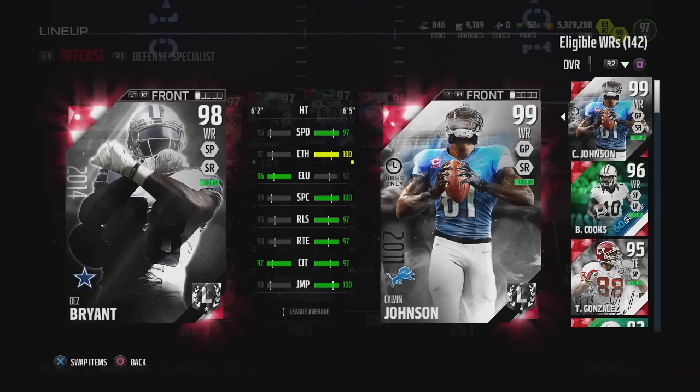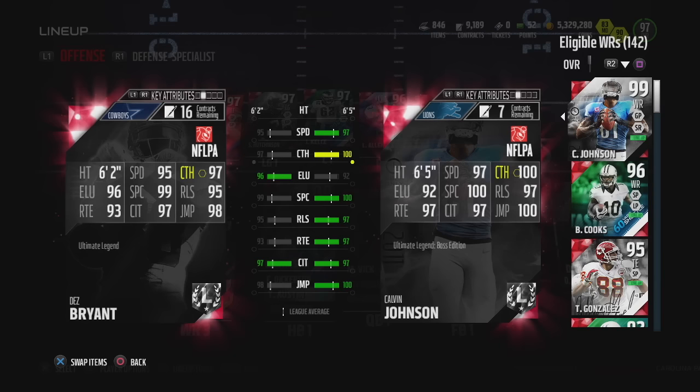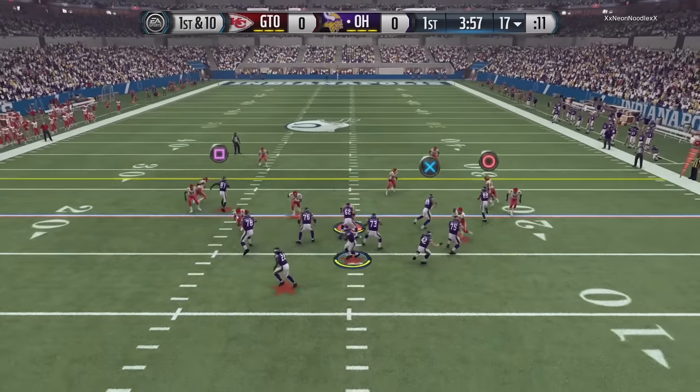What's going on everybody — we got Dez Bryant Ultimate Legend Edition. Look at those stats on the card as he compares to the boss, Calvin. Decided to pick him up, have him join the squad. Wide receiver number two, and we're hopping into the gameplay.